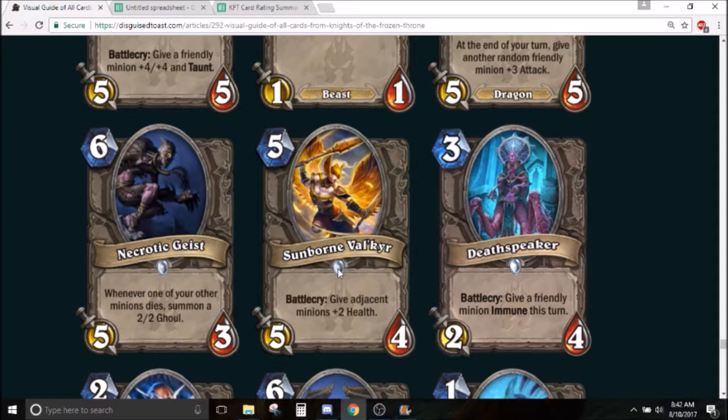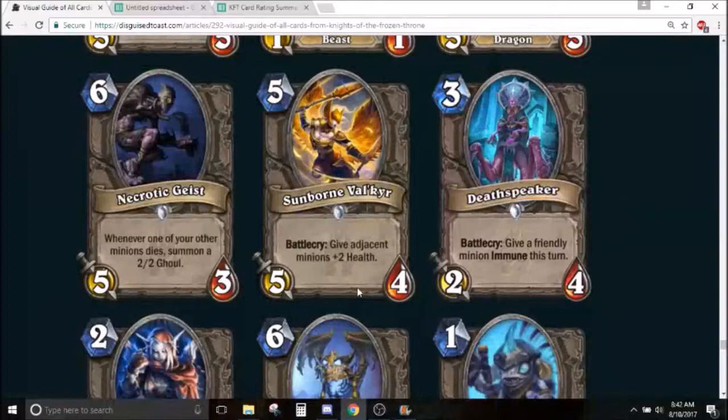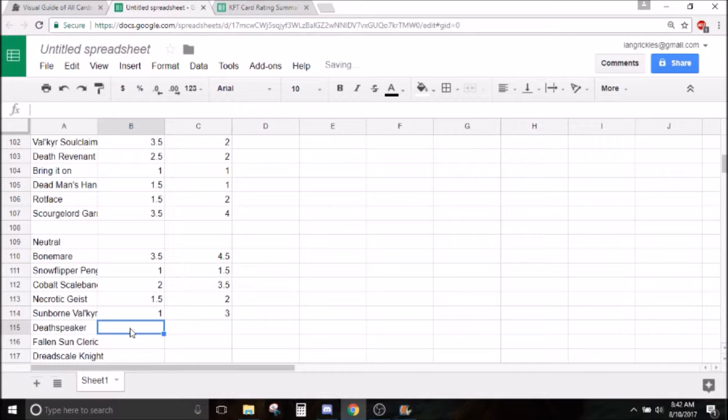Necrotic Geist in arena — it's an interesting card, but you're not going to have enough scenarios where you're trading off smaller minions to make them into 2/2s to really upgrade your board. It's more of a defensive tool to protect your board. It's playable in arena, I don't think it's great — 6 mana 5/3 is just such a bad stat line. I'll give it a 2. Soulborn Valkyr in arena seems really good — almost vanilla stats with an additional relevant effect. I'll go with a 3.